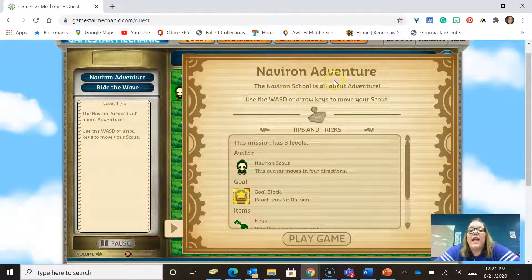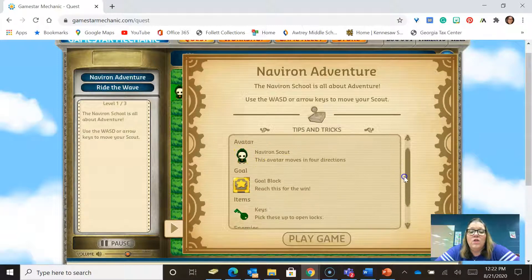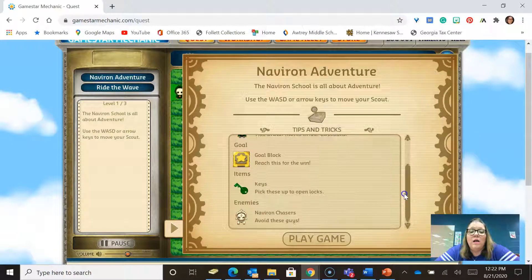So in Navarron Adventure, the school is all about adventure. Use the WASD or arrow keys to move your scout. Tips and tricks: the mission has three levels. This is my avatar — it's a scout and it moves in four directions. The goal block — reach this for the win. Keys — pick up these to open locks. And chasers — avoid these guys. Okay, let's play the game.